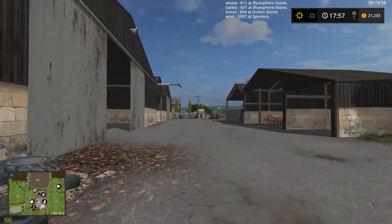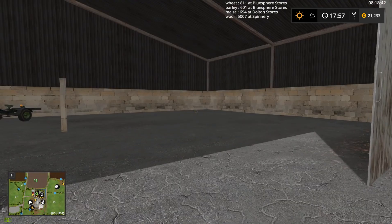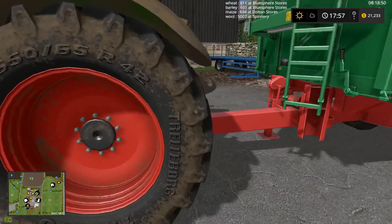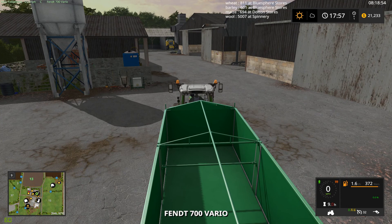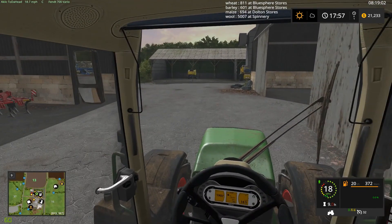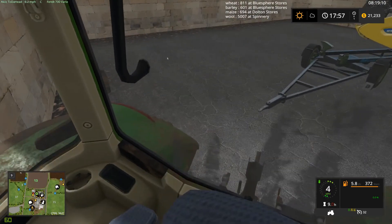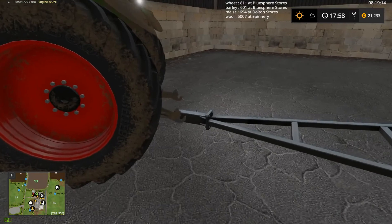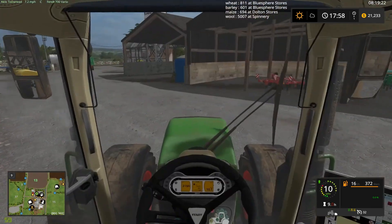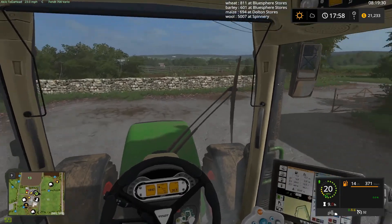We're going to need the trailer out first of all. We'll go ahead and pull the header trailer out. I haven't had a chance to put the trailers away. The front end loader is over at the sheep farm where I left it by the fertilizer spreader so we could fertilize the fields. We'll pick that up a little later. Let's come out this way and go in the other side so the header can be in the right direction for the combine to pick it up.